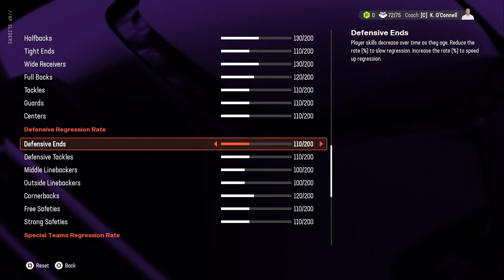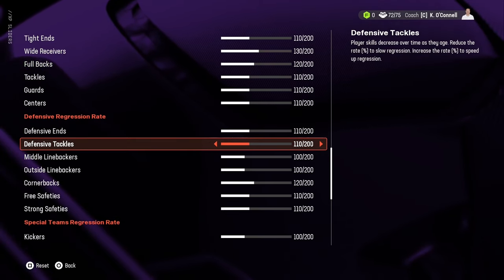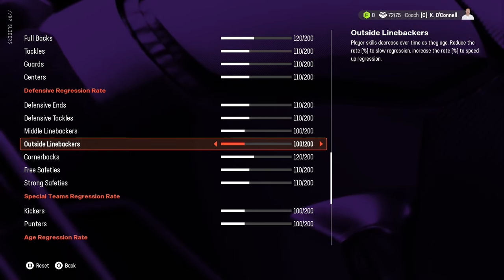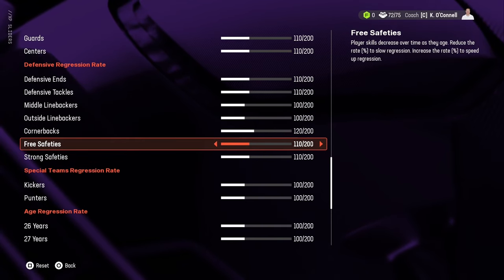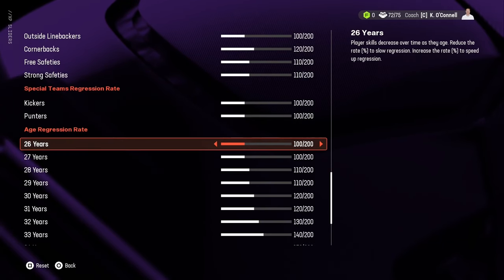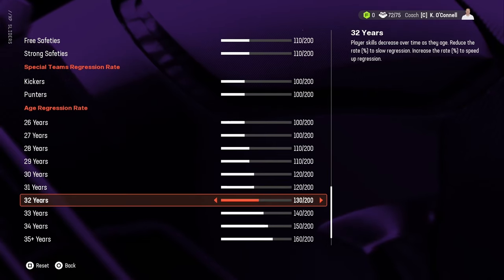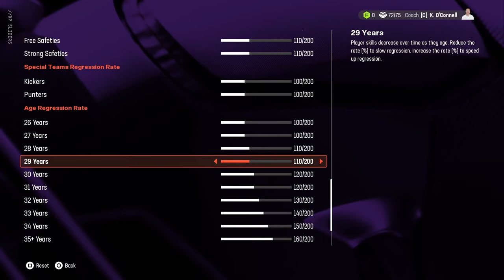On the defensive side, since I adjusted things heavily in the age regression area, I didn't go too crazy with position-based regression. I did bump up defensive ends and tackles. I left middle linebackers alone, and outside linebackers too since many of them play a long time. Corners and safeties are bumped up because they're running constantly and physically break down faster. Kickers and punters I left alone. For age regression, I start at 28 with 110, then step it up — 120, 130, 140 — pushing regression harder as players get older so younger players can take over.